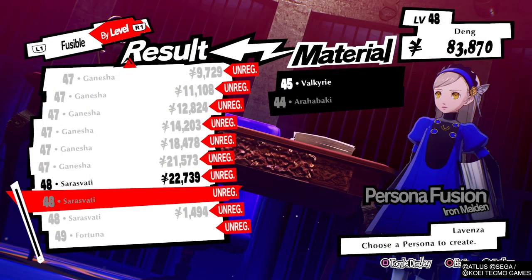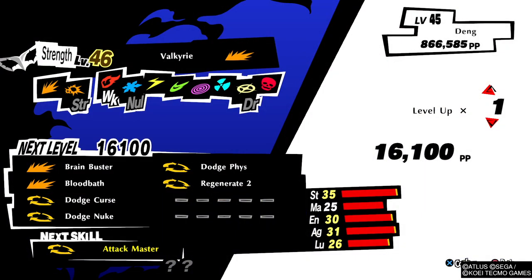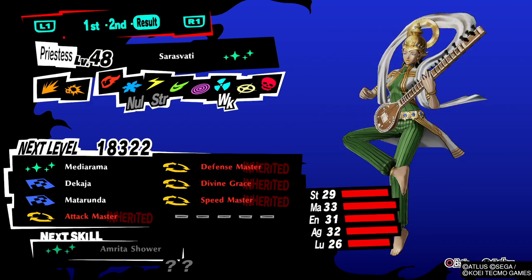Then take this Arahabaki at level 44 and combine it with a Valkyrie to make the Suravati. The Arahabaki is the one you just made, and the Valkyrie — during the fusion — you want to level her up to level 46 so she gets Attackmaster. That's what you need from the Valkyrie. In the end, your Suravati is going to come with Defensemaster, Speedmaster, Attackmaster, and Divine Grace. Which means if you start every encounter with the Suravati, you will be triple buffed with Defense, Speed, and Attack.